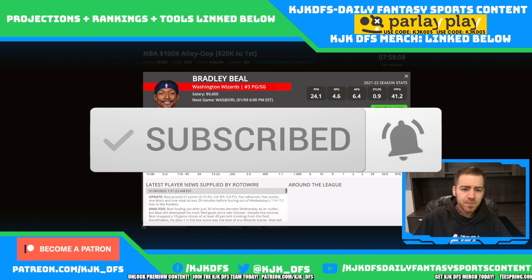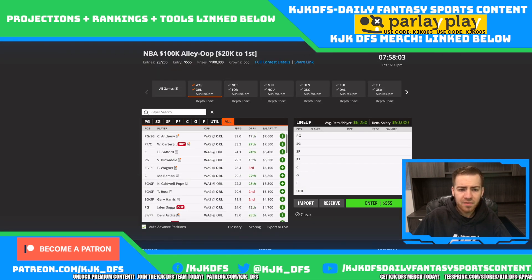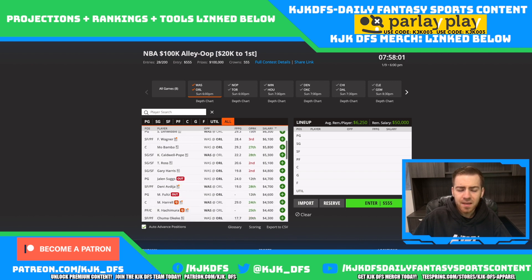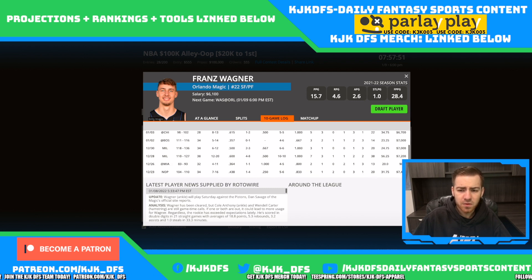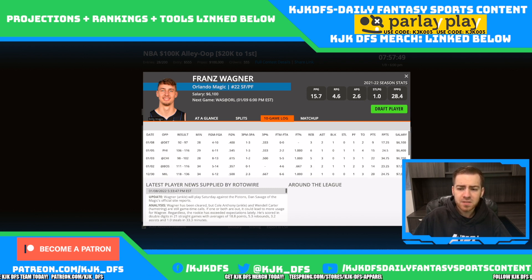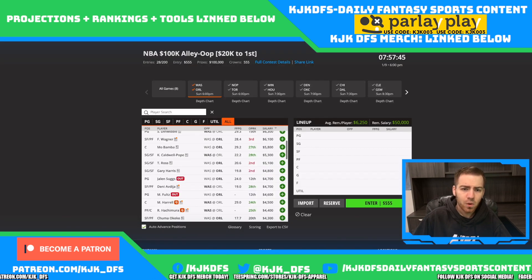As a pay-up option on the Washington side, it's obviously Bradley Beal — most upside on the team at 9.6, down from 10.4. Multiple guys in this game have seen their price tags come down. Bradley Beal, Cole Anthony — certainly interesting plays. Spencer Dinwiddie very reasonably priced. Franz Wagner at only 6.1 is really cheap for the upside he has, though he is very score-reliant.